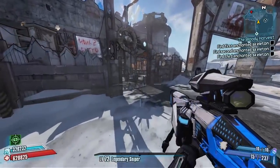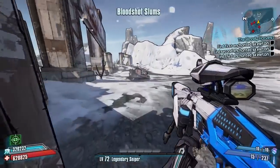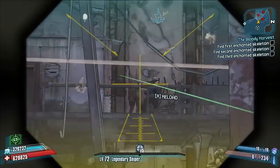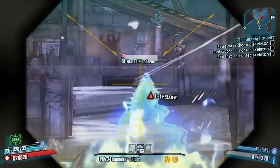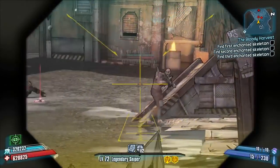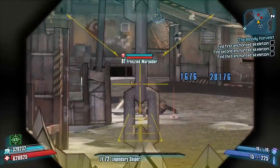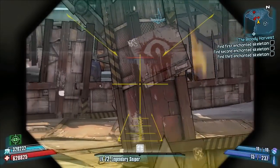Hello everybody, welcome back to another modded weapon guide here on Borderlands 2. Today I'm back with a new weapon to review — a cool looking sniper rifle called the Nike. I absolutely love the skin on this, it looks pretty damn cool. It was made by Soz over on the Borderlands 2 community GitHub.